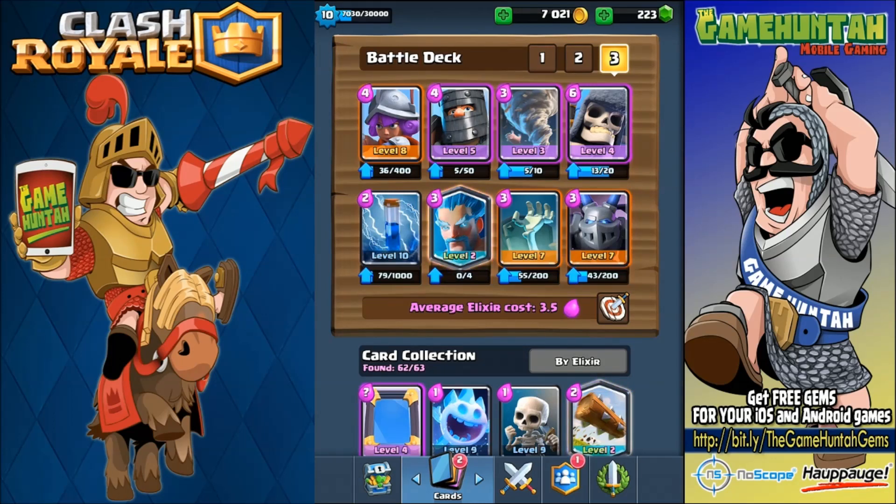We're going with the musketeer, dark prince, tornado, giant skeleton, Zap, ice wizard, tombstone, and the mega minion.